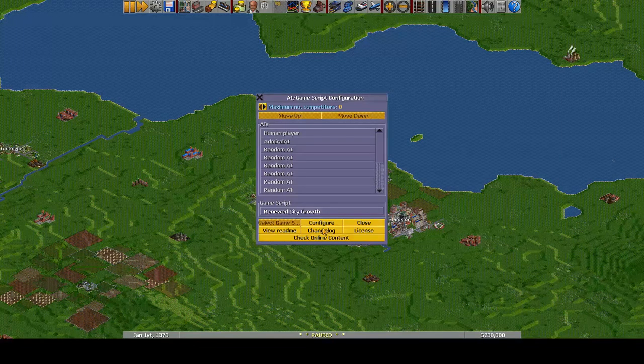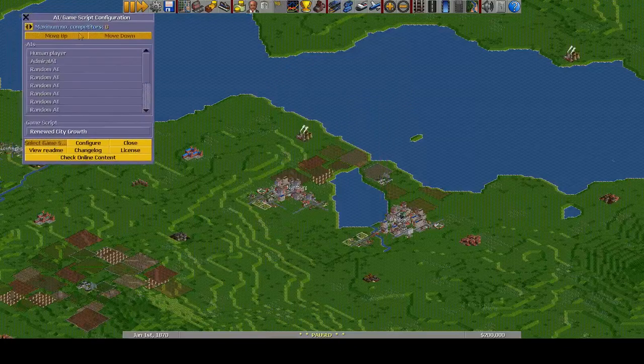This would be a good place to start some passenger services. Let's have a look at our new GRF list here. Mainly we're using the 2cc trains and 2cc trams. We also have Redfish for ships, Aviate for aircraft. We're going to try and use all four types of transport.